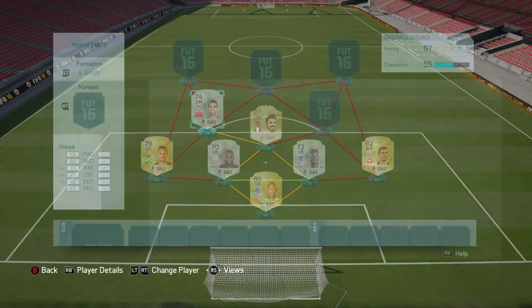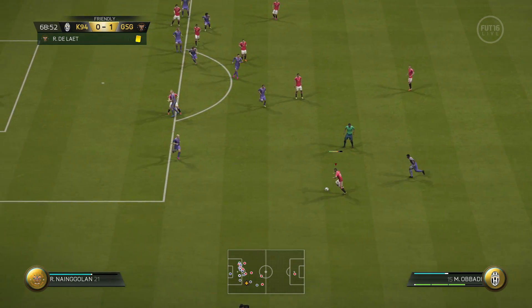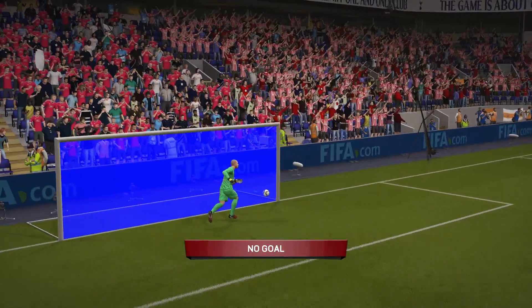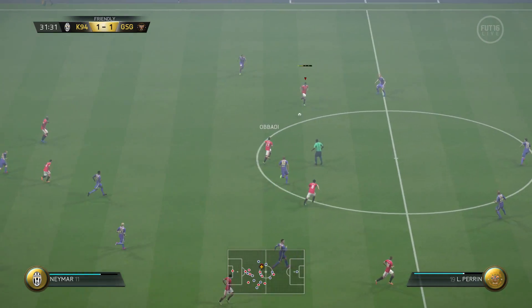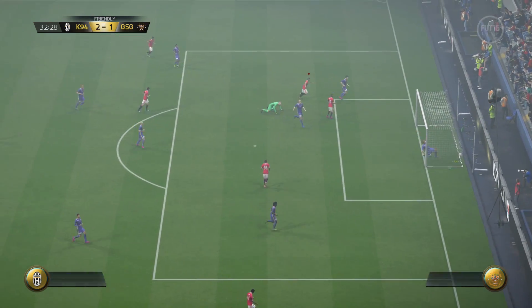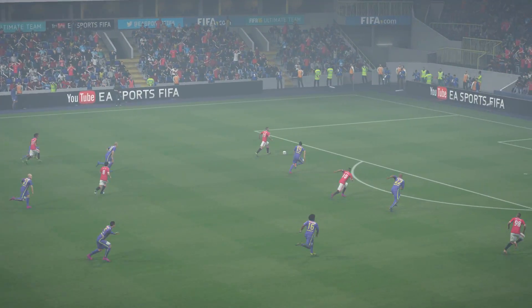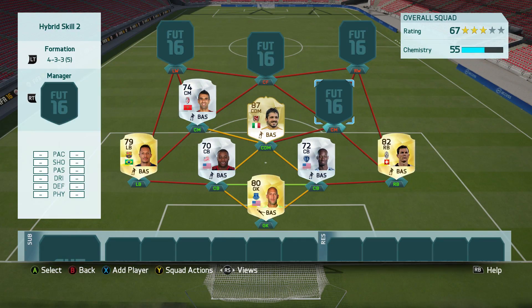Then we move to the first center mid, Munir Obadi, who is mainly there for chemistry reasons. I still really liked him — he was a player who kind of showed up every single time I was on the attack. I tried a couple of long shots; one was very close and managed to hit the crossbar — goal line technology was needed to see if it went in. I also managed to score one goal with him after some nice stuff from Neymar — a ball roll to Ronaldo, a chop to beat two defenders, a nice pass to him, the goalkeeper came out, and he chipped it over for a really nice goal.